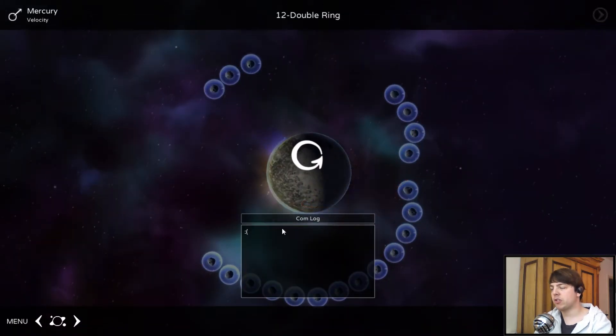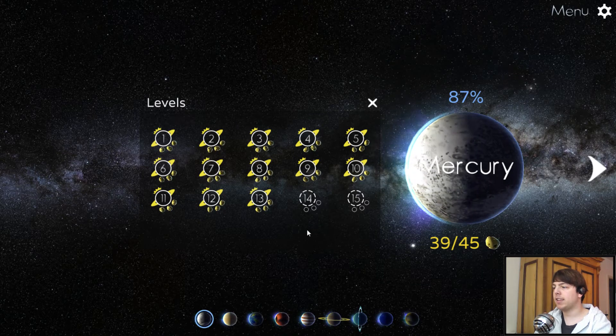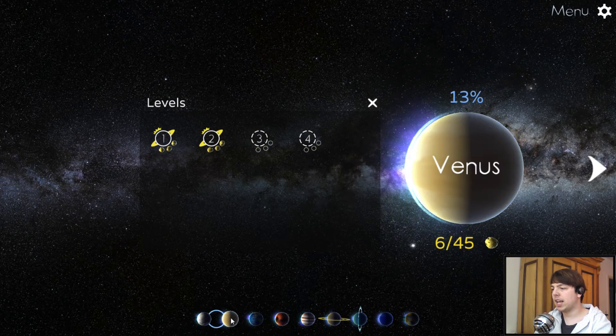This might actually work — no, it doesn't, because we crash into the planet. Well, anyway, let's talk about different planets, because different planets mean different mechanics. That's 15 levels — let's go to the next planet, which is Venus, which probably has 15 levels as well, but I did not unlock them all yet.